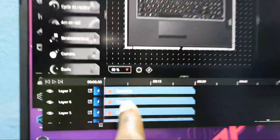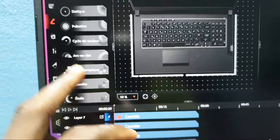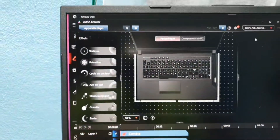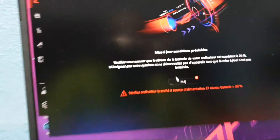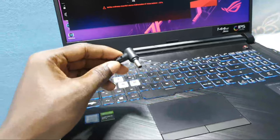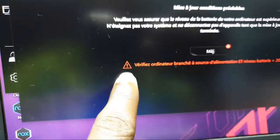This is like a video editing interface — you can choose different lighting effects. I made a special video for this that you can watch. As you can see, there are some new updates. If you're not connected to the internet, the update won't work.